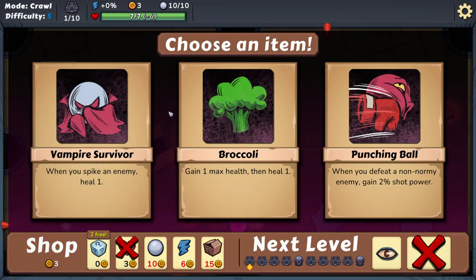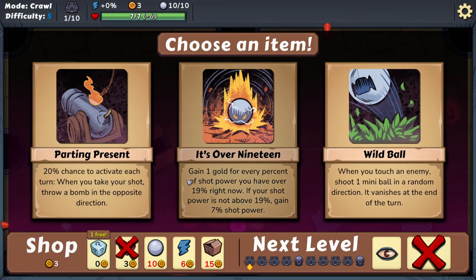We need to choose an item to start with — not all these will be familiar. There's a Vampire Survivors-style one: when you spike an enemy, heal one; gain one max health then heal one. Or when you defeat a non-normal enemy, gain two percent shot power — that could be good too. I like the idea of the vampire survivor option, but it's situational. I might re-roll.